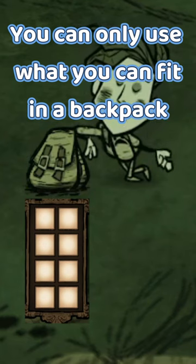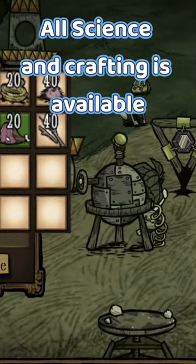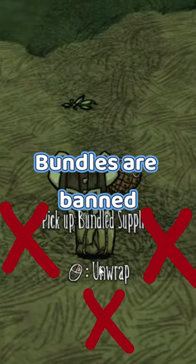You can only use what you can fit in a backpack, and all science crafting is available, but many items crafted must be part of your inventory. Bundles are banned for this — no extra inventory.